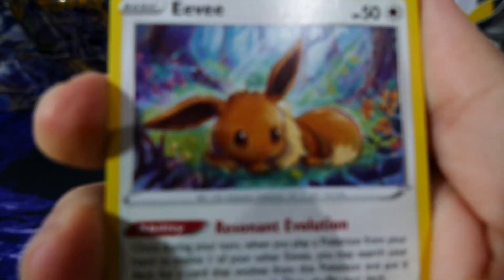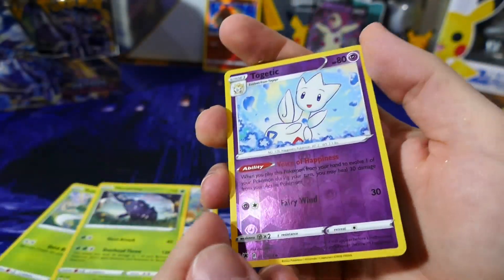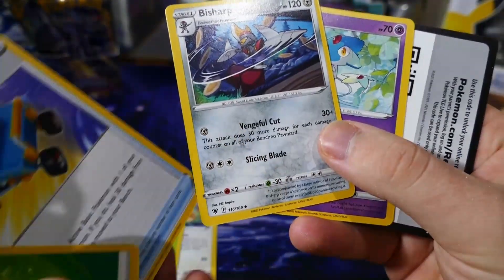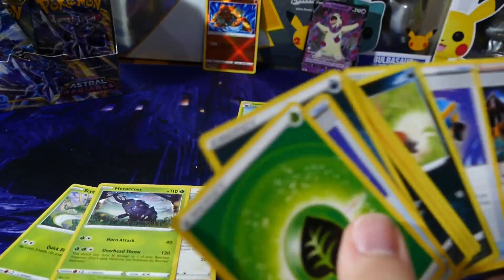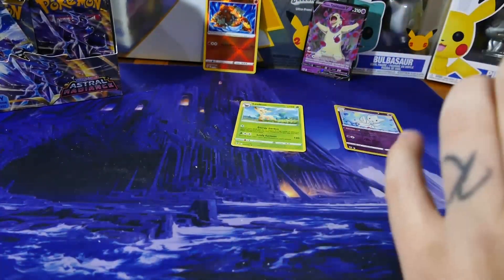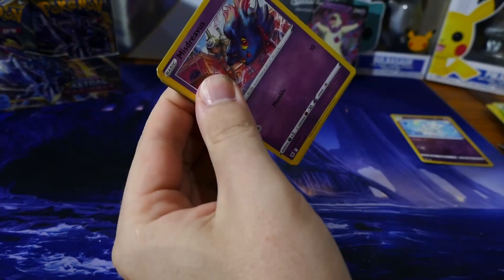Oh, that Eevee artwork looks very nice. I forgot to do three to the front, oh well we'll remember for the next packs. Reverse holo Togekiss — that's pretty cool. Definitely wasn't quite as exciting as the first pack, but you know, you've got to have bad packs to have good packs, as they say.